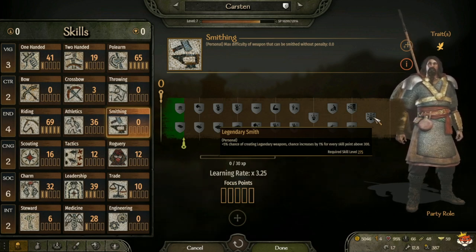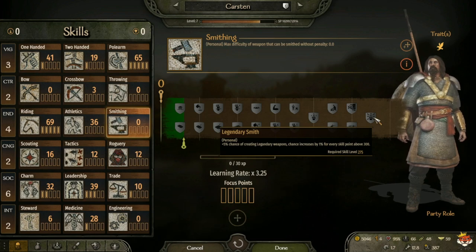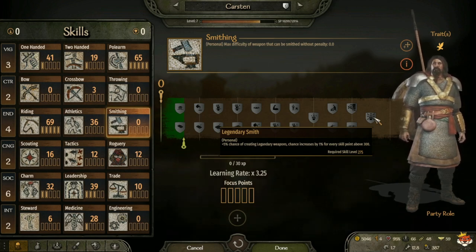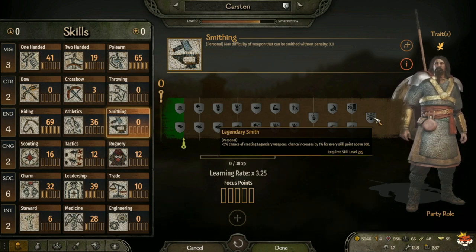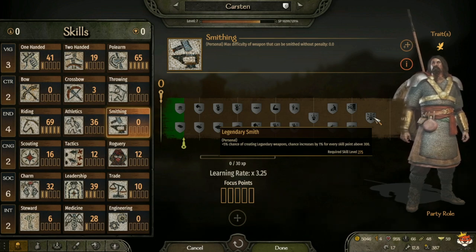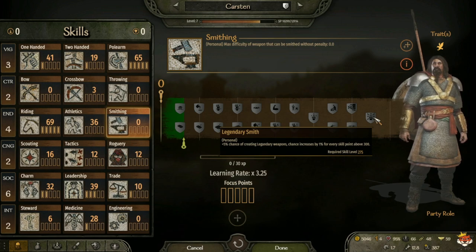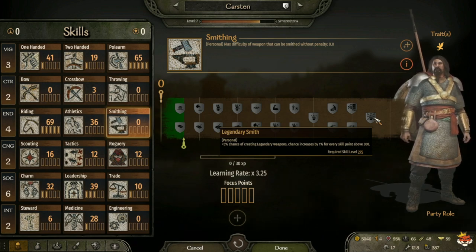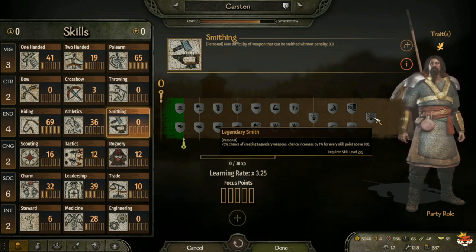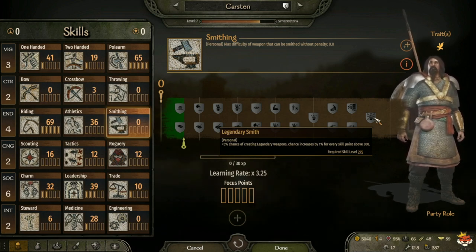At level 275 you have Legendary Smith, which gives plus 5 percent chance of creating legendary weapons. The chance increases by 1 percent for every skill point above 300. Legendary weapons are even better - they're awesome. If you can get above 300, with 10 endurance and 5 focus you can reach 330 skill points, which gives you 35 percent chance of creating legendary weapons. That's pretty good, but you have to specialize into smithing. Smithing is definitely worth getting at least a little bit if you want to make money.